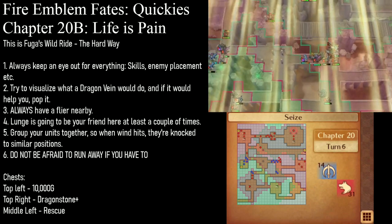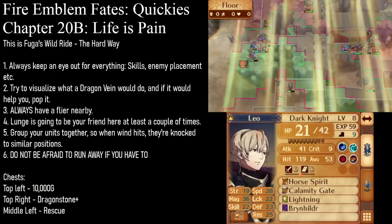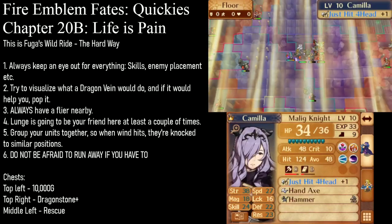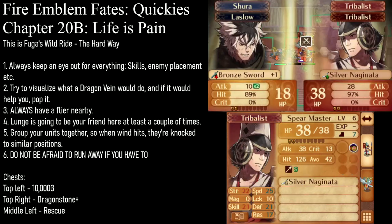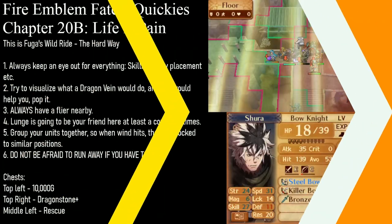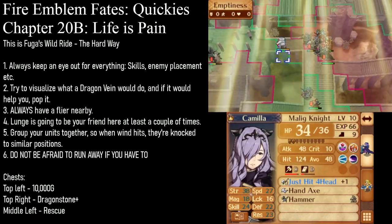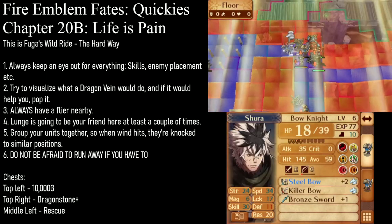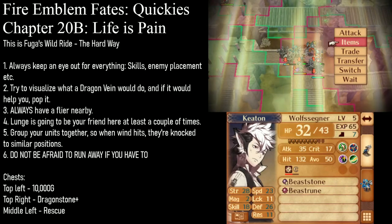After this turn, everybody's going to get bumped up. I'm going to put Leo right here so that he can be bumped up to where Hayato is. On the right side — it's so hard to tell what's going on — Shura can kill a Falcon Knight without moving. Then Camilla is going to lunge this guy so that she can move into his place. Then we can sing for Shura, move him over here, and move Keaton right here.